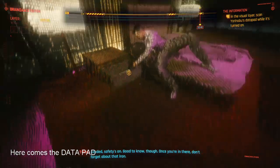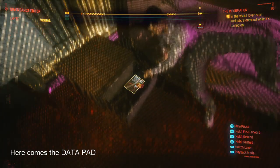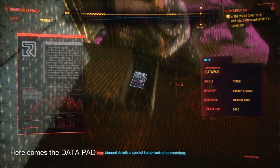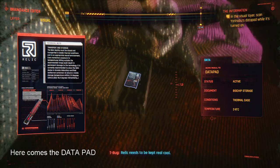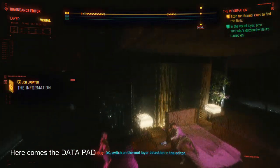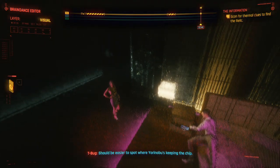Loaded. Safety's on. Good to know. Once you're in there, don't forget about that iron. Manual details a special tip-controlled container. Relic needs to be kept real cool, so chip's gotta stay in the freezer. Could damage it otherwise. Switch on thermal layer detection in the editor — should be easier to spot where Yorinobu's keeping the chip.